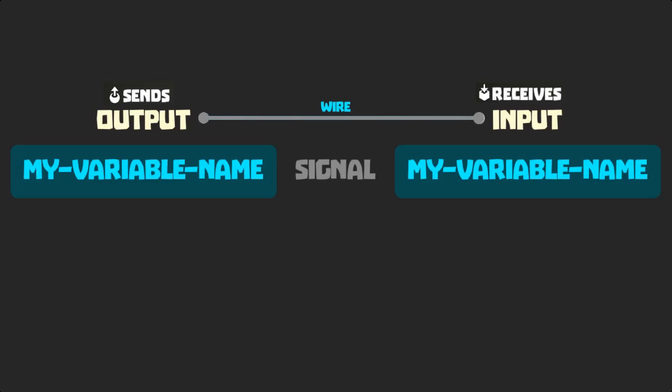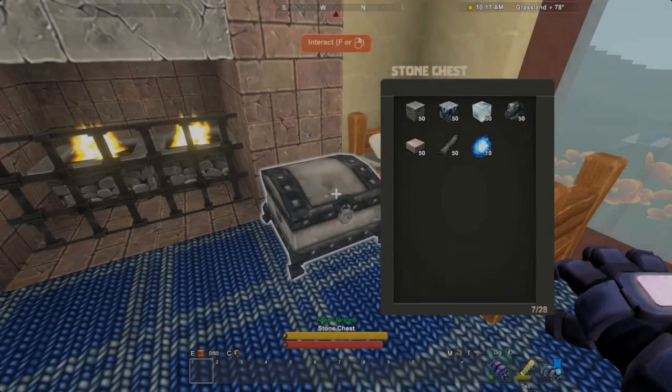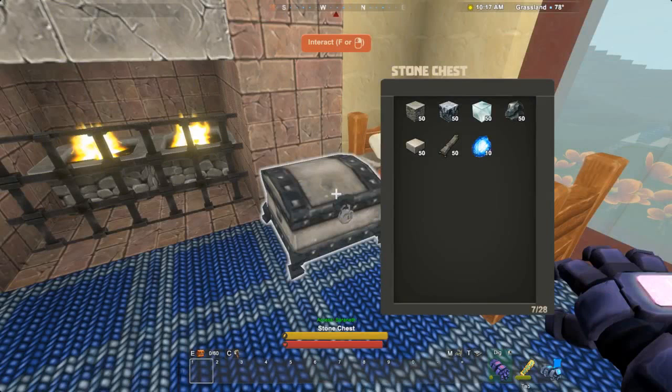Now that we've got a basic understanding of how wireable blocks connect, let's unlock recipes and build our blocks. We're going to need lots of stone, stone slabs, stone rods, and magnetite. For some items, we'll also need arc stone, glass, and coal.